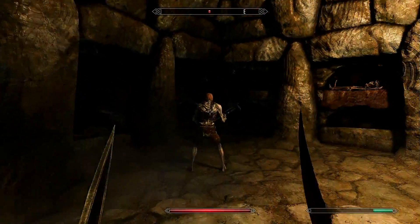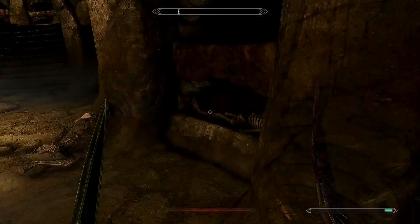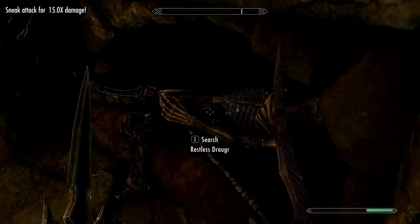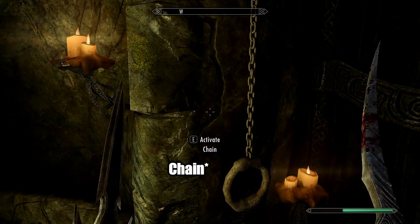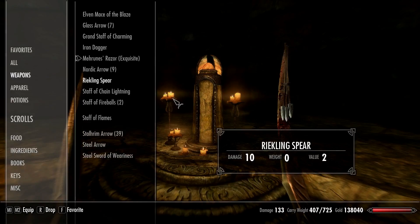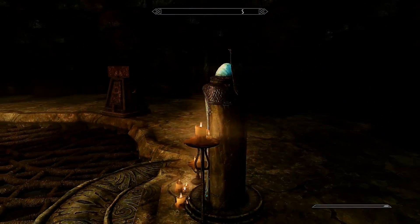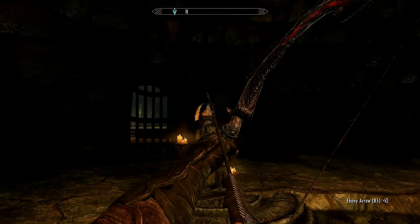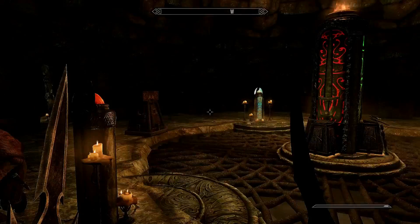There are two Draugr Death Lords that hold parts of a key you need, but these aren't them yet. Pull this lever — this puzzle was a little tricky. You just match each slot to the right weapon type. For the staff slot, get a staff from your inventory and shoot it twice until it lights up. For the archery slot, take out your bow and shoot it twice. For the last slot, any melee weapon like a sword or dagger will work. Then the gate will open.